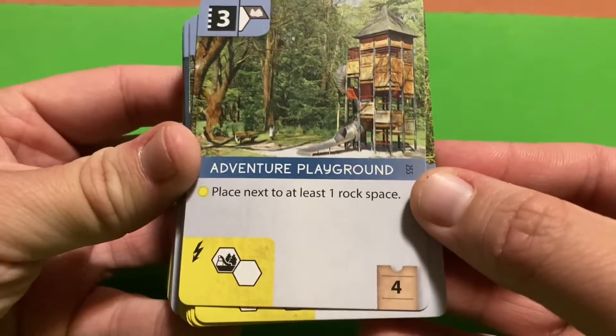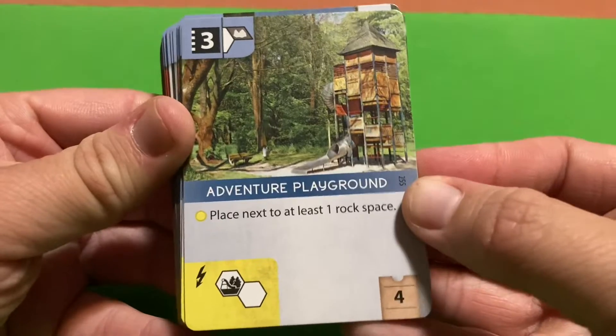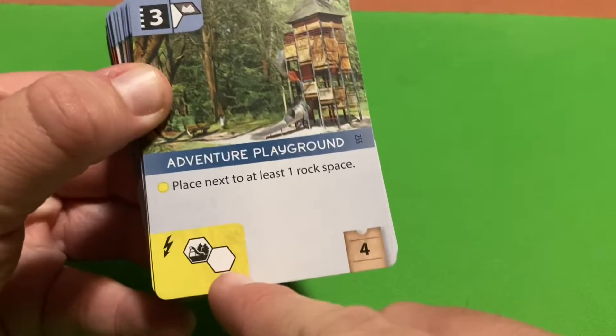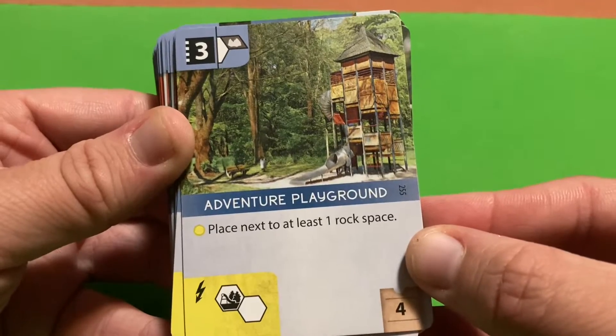We'll start with sponsor cards that deal with giving out tiles. There are a bunch of sponsor cards in this game that come with special tiles, and some are easier to understand than others.